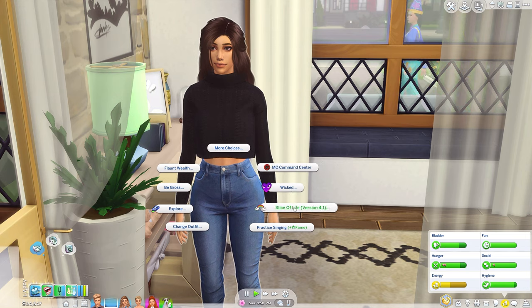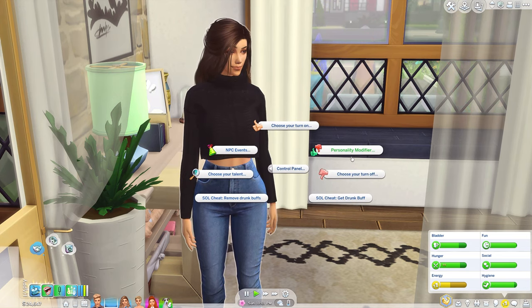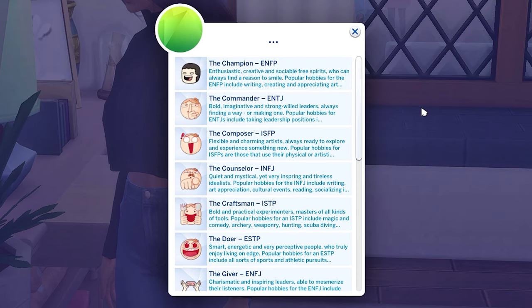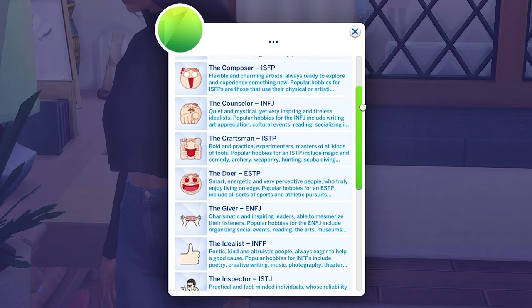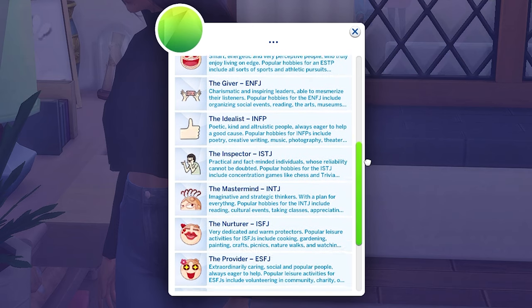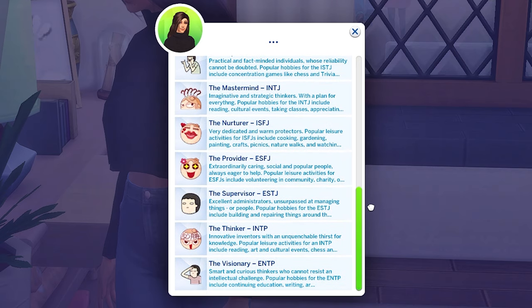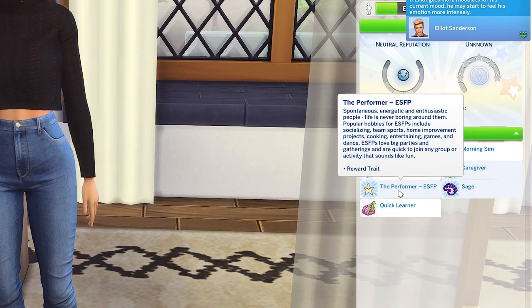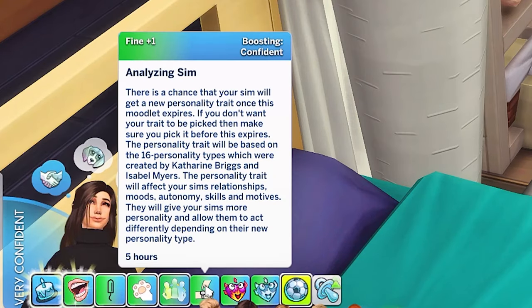The first feature is the personality feature that comes with Slice of Life. This is so nice to have — I feel like there hasn't been enough personality in the game. It adds the ability for sims to have a bit more personality, come off with different reactions and different feelings. Sims with particular personalities will build skills and build friendships better with other people. When you get a new sim, it will analyse them and pick the most appropriate personality.